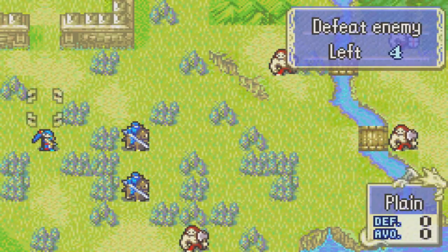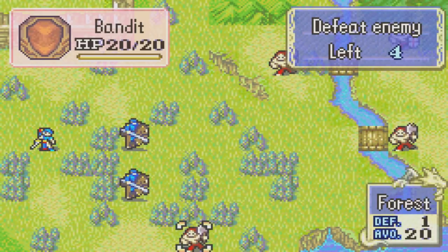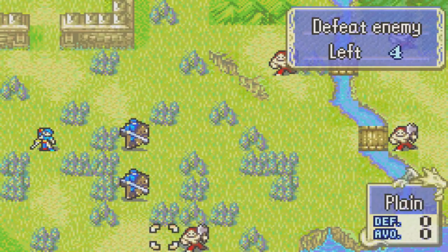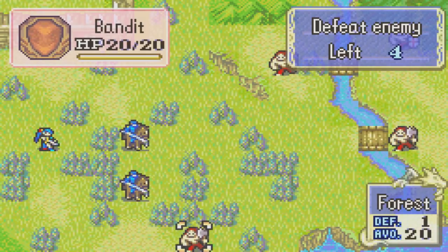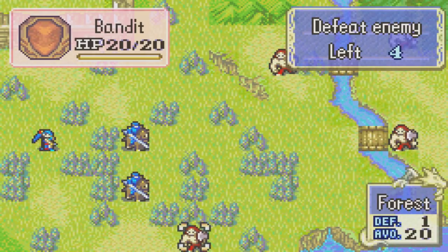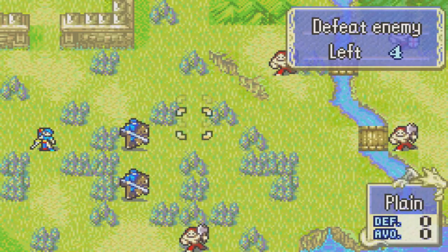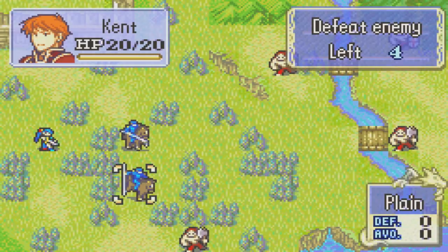As you can see, there are a lot of forests around here, and forests are interesting. As you can see in the bottom right-hand corner of the screen, each terrain affects your stats in some way. Whenever your units are in a forest, you'll gain 20% avoidance, and you'll also gain one extra defensive point. So definitely make use of the terrain whenever you can, because that can be very, very helpful.